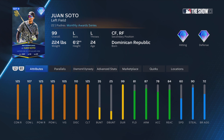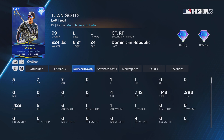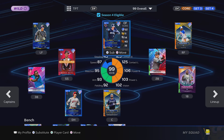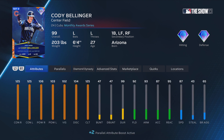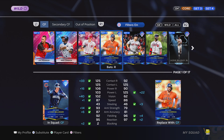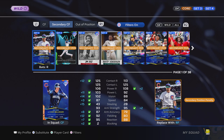In left field I have Juan Soto — pretty good card, but I'm not doing that great with him since I just got him. My center fielder is Cody Bellinger — he's okay, not the best. My new center fielder will probably be Giancarlo Stanton or Rickey Henderson, probably Giancarlo Stanton.